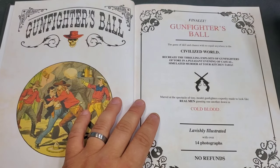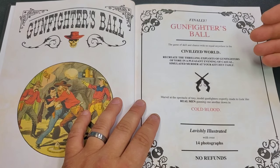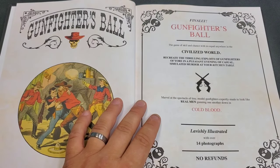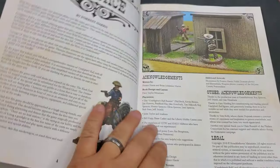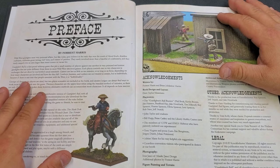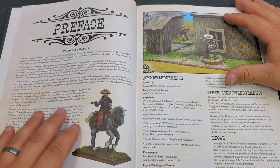It says: 'Finally, Gunfighter's Ball — the game of skill and chance with no equal anywhere in the civilized world. You can recreate the thrilling exploits of the gunfighters in a pleasant evening of casual, stimulating murder at your kitchen table.' It kind of goes into a preface by Forrest. He talks about gunfights, the reason for the book, and what's in the pages to follow.